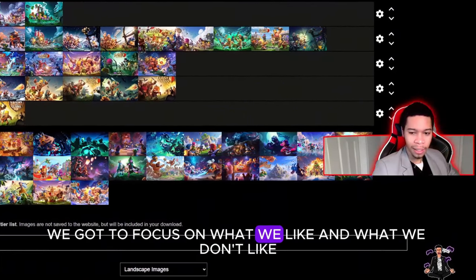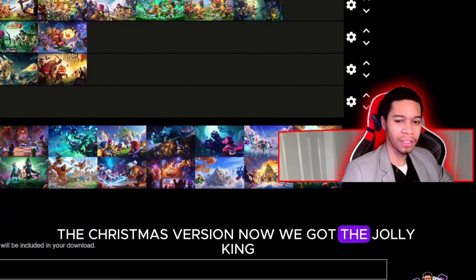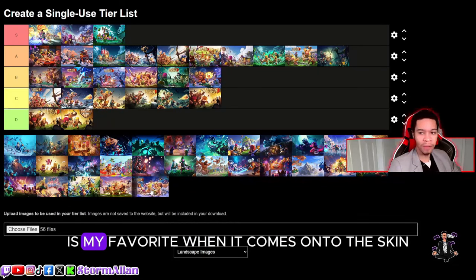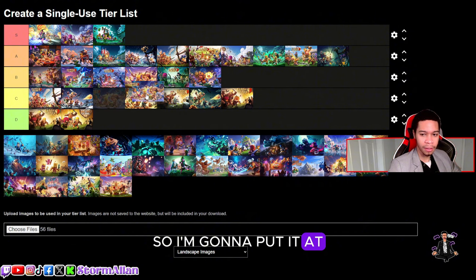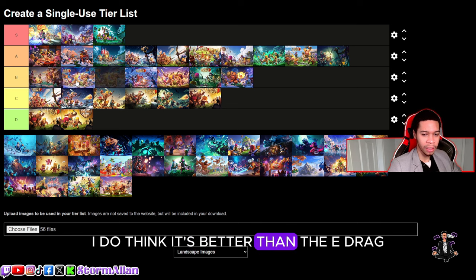The Christmas version now — we got the jolly king skin, which I'm not a fan of. The ice queen though — she's great. We got lava hounds. I think they recycled this loading screen a lot. I like the Christmas version, it's better than the normal version, but the Halloween version is my favorite of this skin. I'm going to put it at B-tier, above the E-drag loading screen.